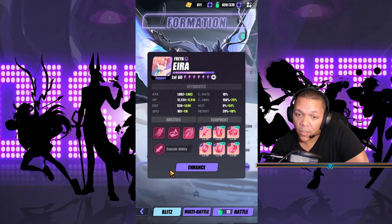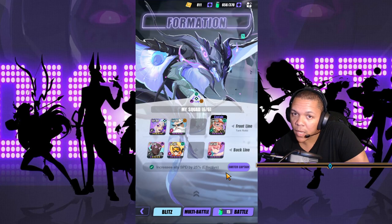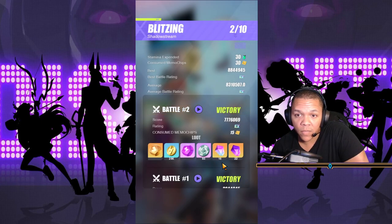This is what I changed — before she was on Astral with HP, but now she's Attack/Attack/Speed. A little bit of attack counted up and helped me out. I'm going to put this on Blitz 10 and show your results, and that'll be the bulk of this video.